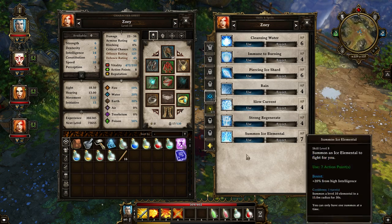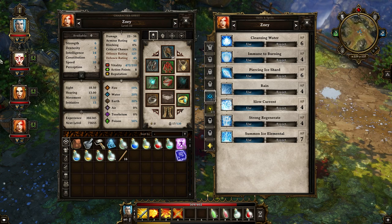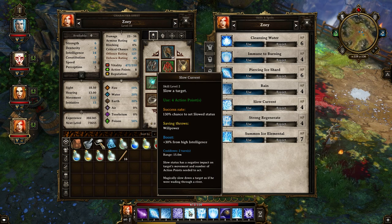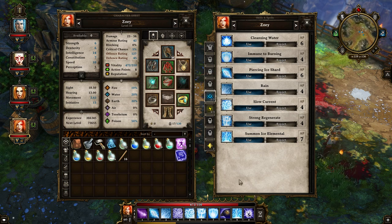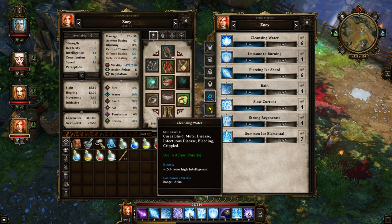I did have one more spot for a Hydro spell, so I went ahead and learned Cleansing Water. On the hotkey, Slow Current — I'm just never going to use it unless there's something I'm not understanding. It only slows one enemy, like wading through a river. If it was multiple enemies I'd keep it, but it's not. So I'm going to hotkey Cleansing Water instead, which is great.